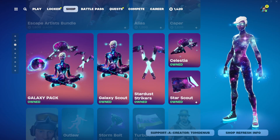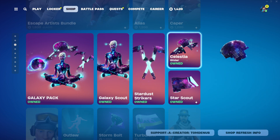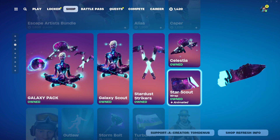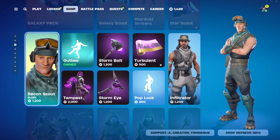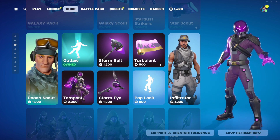With the Galaxy Pack, the Galaxy Scout outfit is returning at 2000 V-Bucks, the Stardust Strikers harvesting tool Celestia is 800 V-Bucks, and Star Scout is 500 V-Bucks - you can buy that separately but not in the bundle. Recon Scout is returning at 1200 V-Bucks, a pretty cool outfit.